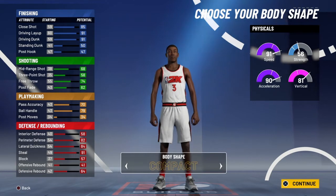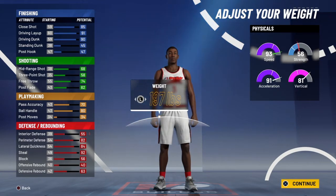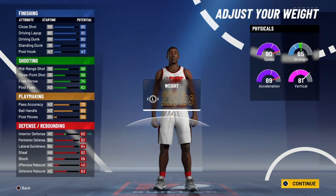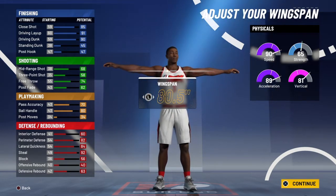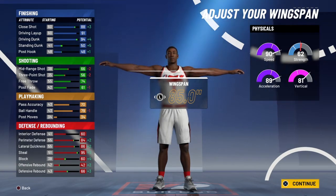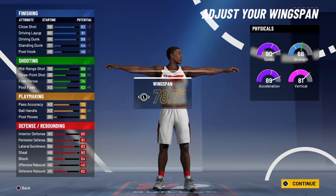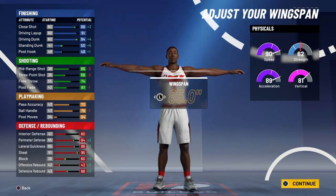Dwayne Wade — what build is he? He's defined, 6'4", that is the height of Dwayne Wade. He's dunking and his ball handle and driving go up, interior and block and offensive rebound go down, but ball handle goes up. Dwayne Wade is actually 220 pounds — that makes his speed go down, his acceleration go down, his strength go way up, same with his interior defense. Now his wingspan — this is a tough one. If we put it all the way up, we get so much more defense and so much more slashing, which is what he's known for, but his shooting and ball handle go down. I think for the sake of it being Dwayne Wade, we're going to go max wingspan.